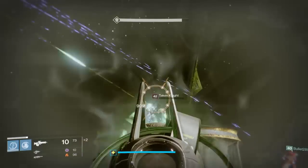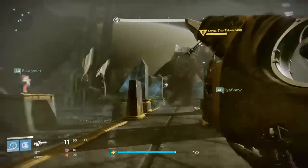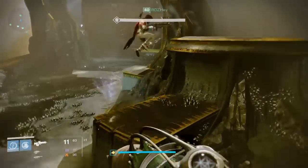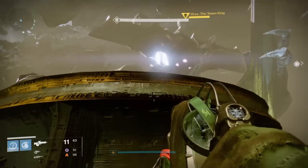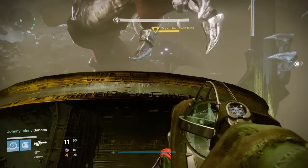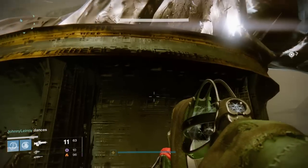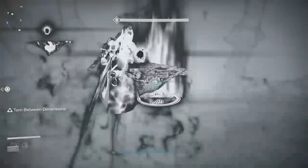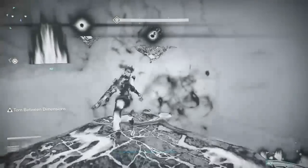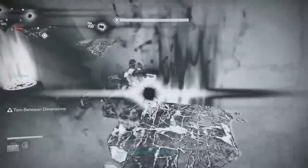После того, как всё будет зачищено, Oryx перейдёт на левую или правую сторону корабля и ударит кулаком по одной из кнопок. К этому моменту у каждой из четырёх кнопок уже должно находиться по одному игроку. Вспоминаем механику боя с ведьмами: поочерёдное нажатие, невидимые платформы — всё в точности так же. После удара кулаком на кнопке появляется релик. Сначала на эту кнопку запрыгивает реликоносец, затем второй гардиан, который будет удерживать эту кнопку. За ним по очереди против часовой стрелки на свои платформы прыгают остальные гардианы.